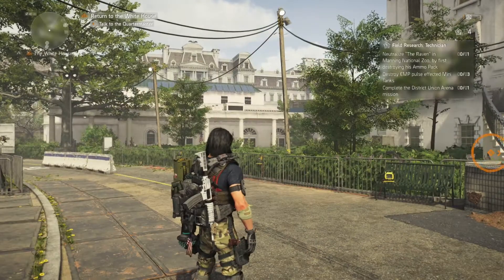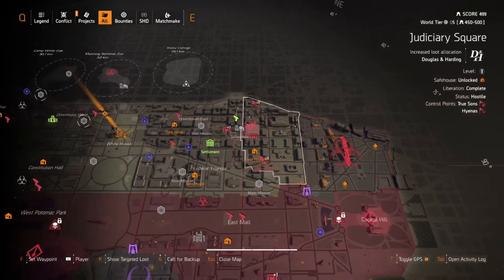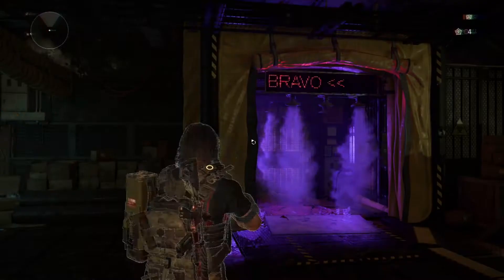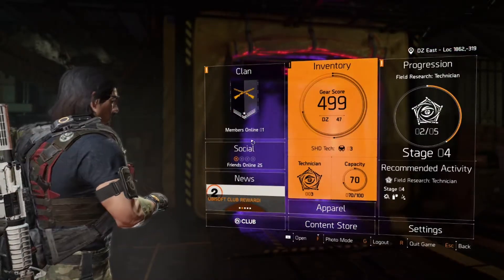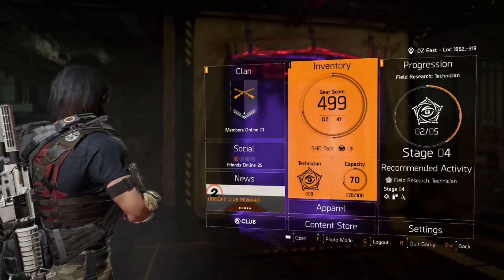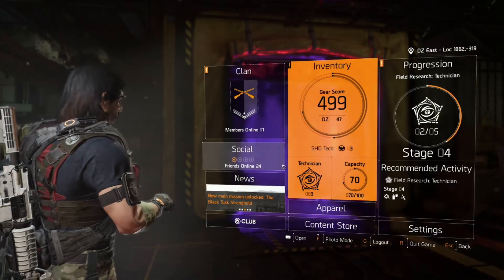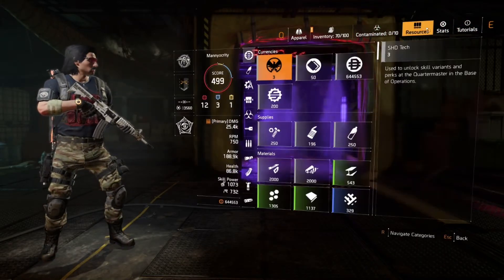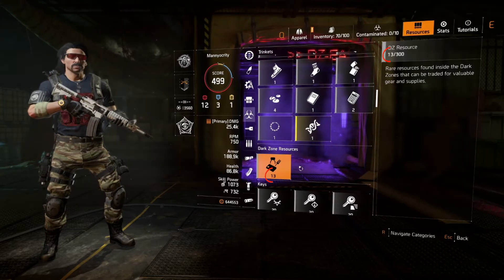Now we have to start earning Dark Zone resources. The only place you can get them is the Occupy DZ, so we'll head over there first. You can bank up to 300 DZ resources, and most pieces of gear cost between 70 and 75 resources. You can do this solo or in a group with friends or using matchmaking — it is much faster in a group but can be done solo. To check how many DZ resources you have, open your resources tab in your inventory, click the hazmat symbol in the left menu, and it'll scroll you to your DZ resources. You'll see here that I currently have 13.